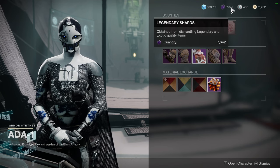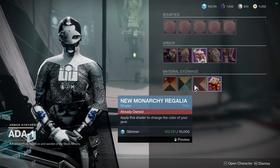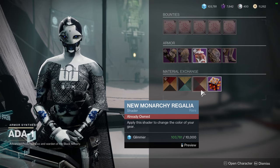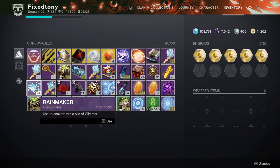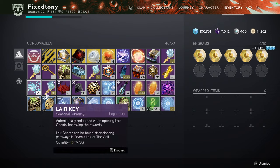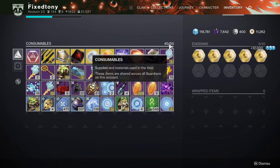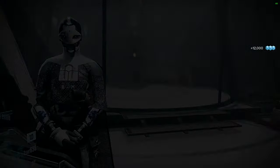Remember we're losing legendary shards — I think next expansion they're just going to take them all away. These are bought with glimmer, so if you have legendary shards, just buy glimmer. If you don't, you can also just use Rainmaker here because you'll get a random amount. I'd recommend using these to clean up your storage — I really wish we got more than 50 because especially around Christmas it fills up a lot.